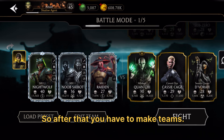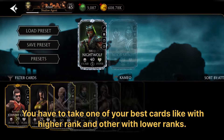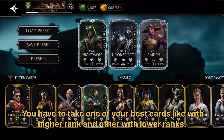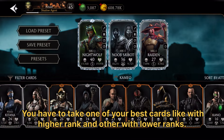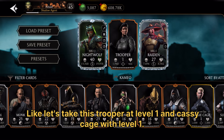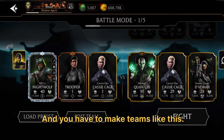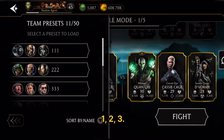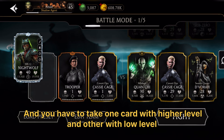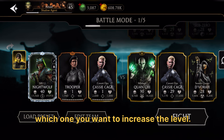After that you have to make teams — it's very important. Take one of your best cards with a higher rank and others with lower ranks. For example, take a Trooper at level one and Cassie Cage at level one, and make teams like this. You take one card with a high level and another with the low level that you want to increase.